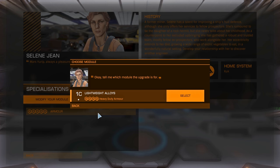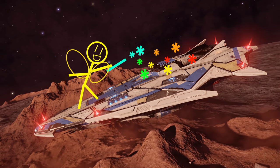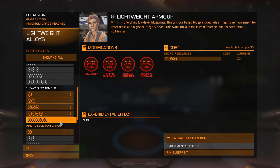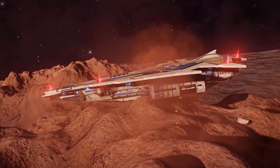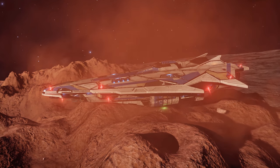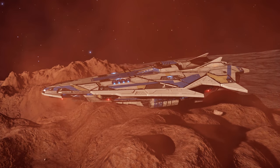Now for the core internals. Lightweight alloys have no mass to them, so any upgrade to them is basically magic fairy dust that increases your hull integrity without increasing your weight. I put in heavy-duty grade 5 with experimental deep plating. Since you won't be flying with any shields, this will be the only sensible upgrade you have on board to actually keep it relatively intact. Trust me, you'll want to invest in this.